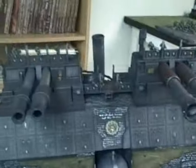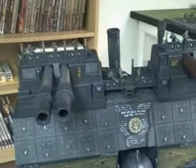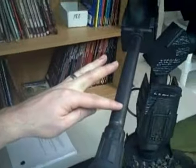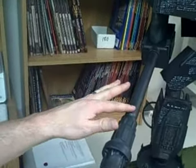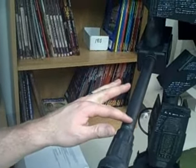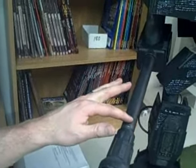The Warlord Titan has two double-barreled Turbo Laser Destructors on the carapace, with a minimum range of 24 inches. Anything with that long of a name and 'destructor' on the end has got to be good — I think I'm going to change my name to Sean Destructor. We've also got a Volcano Cannon with a 240-inch range, and that is a destructor-type weapon, which means if you get hit with it you take a penetrating hit plus one to the roll. It's pretty bad.